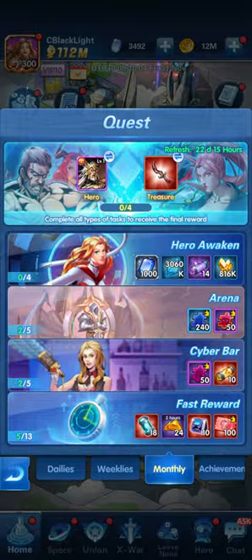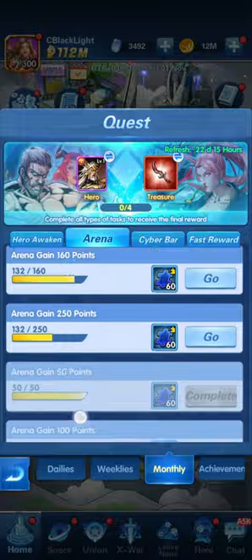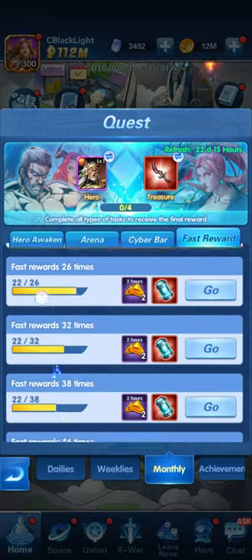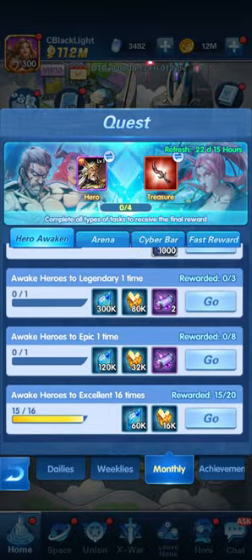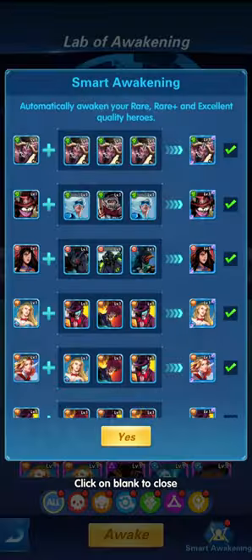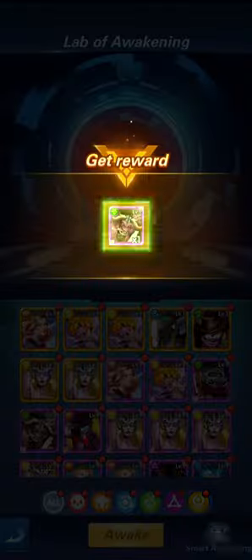Let's go to the monthly and look at where we stand. The first thing we're going to do is hero awakening. The arena is okay, cyber bar is fine, fast reward will need some work in the upcoming days. Let's go to the lab of awakening — smart awakening — and do our smart awakening a couple of times to awaken our heroes.